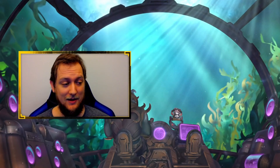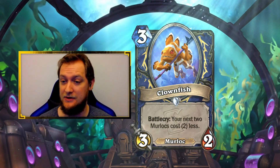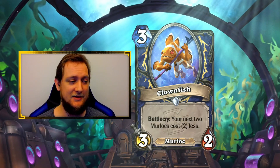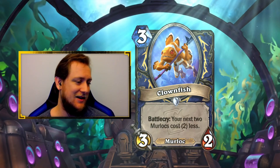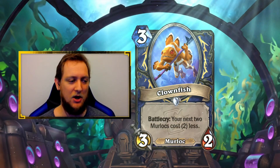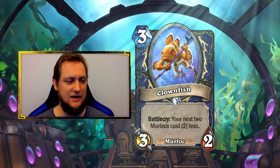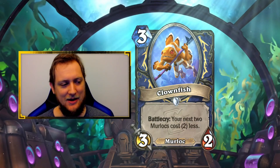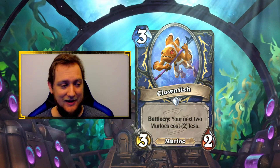Next up we have Clownfish, a 3-mana 3/2 common. Battlecry: your next two Murlocs cost two less. You could draw your Amalgam later — it's zero mana, that's super good. The problem is it's a 3-mana 3/2, which is unplayable in arena nowadays. Unless you have some other Murlocs to use in your combo — some Schoolings or whatever — it's going to be tough to play this. Super strong effect if you do have other Murlocs in hand; it can reduce cost down to zero, no cap. So in the right Murloc-heavy list this is going to be nuts, but like Tidelost Burrower, these cards are meant for constructed. The synergy isn't consistent enough in arena.